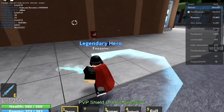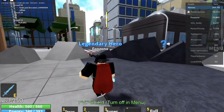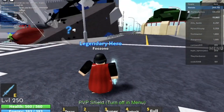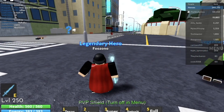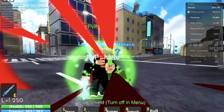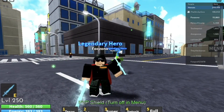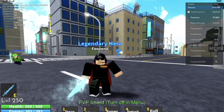If you want to spam though, One For All is definitely a good quirk — you can just go Texas Smash, Delaware Smash, then Detroit Smash, and it comes back in like three seconds. So the best three quirks are: number one Overhaul, number two Cremation, and number three One For All. That's interesting because One For All is the person in the anime.